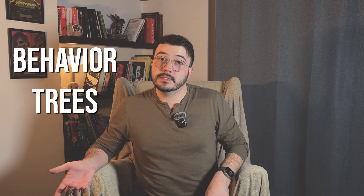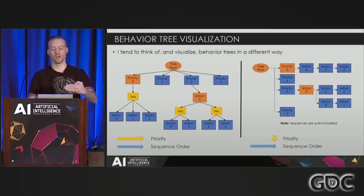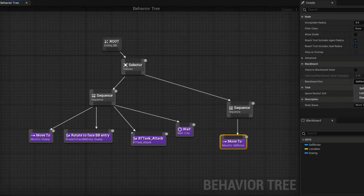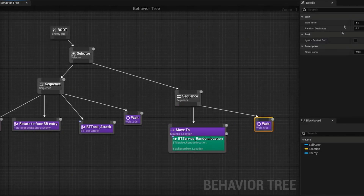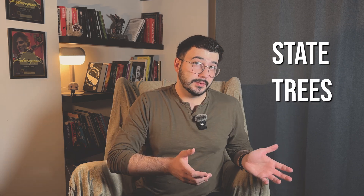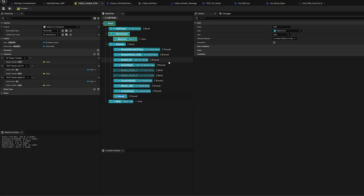To create the enemy's behavior, I had two options: behavior trees or state trees. Behavior trees are widely used in AAA games because they are modular, visually intuitive, and easy to debug. They represent AI decisions as a branching tree, where each node is a potential action the enemy AI can take, making it incredibly flexible for complex behaviors. State trees, on the other hand, are newer to Unreal Engine and focus on state-driven logic. While less visually intuitive, they are more efficient for performance and can handle transitions and substates better.